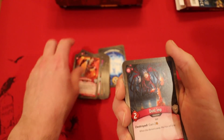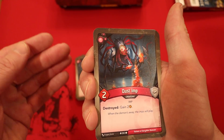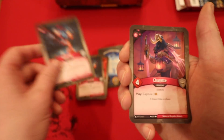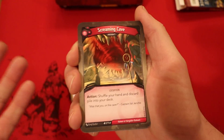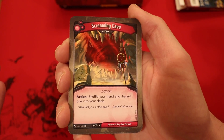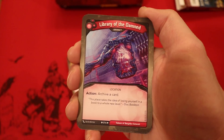Dust Imp, two power — destroyed, you gain two Amber. There's another Dust Imp. This deck has so much Amber generation and so many good cards — I can't believe it. Charette — whenever you play it, you get three Amber, four power. Screaming Cave — another rare! It's an artifact. Shuffle your hand and discard pile into your deck. And Library of the Damned — there's just so much quality. It's an artifact — you get to, as an action, archive a card.